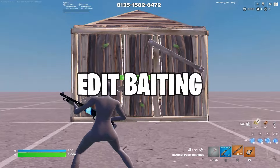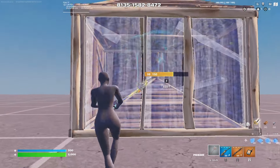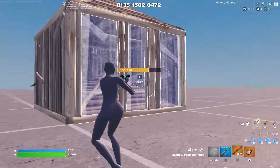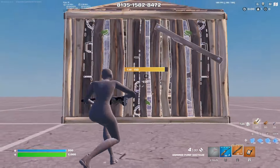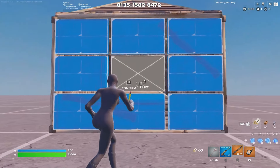Next, I want to cover the topic of edit baiting. Let's say your opponent is boxed up with a cone in their box, and you have just gone up to their wall, double pickaxed or single pickaxed it smartly, and you have taken the wall. From there, you can make a single little trick with edit baiting, and it all revolves around this middle window edit.